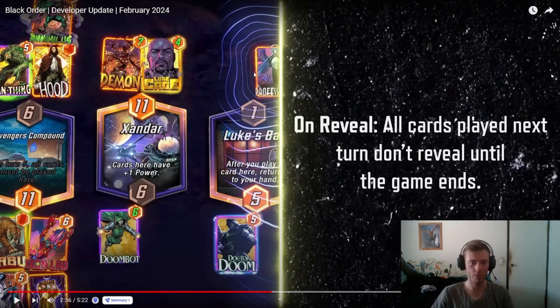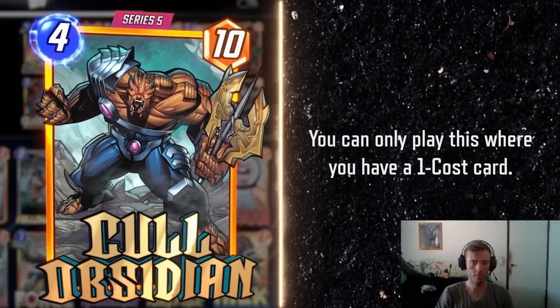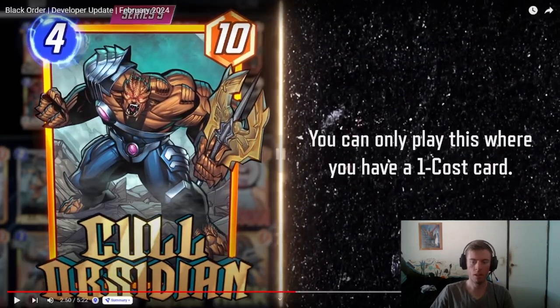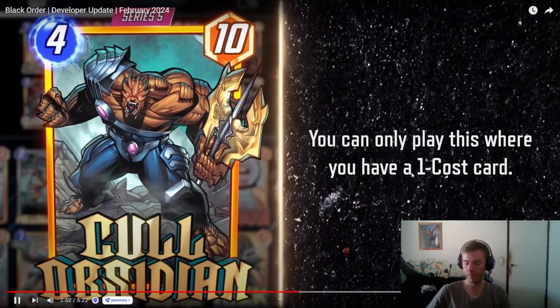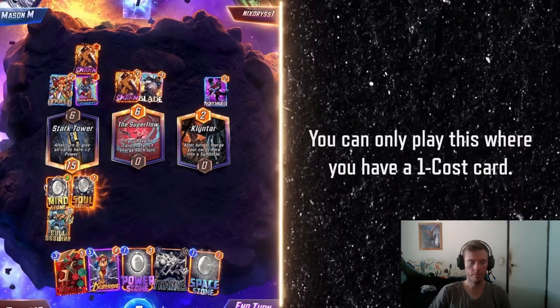That is actually very interesting with Professor X Lockdown decks, Annihilus, and even Leech — I didn't even think of Leech, that's a really good one. Cull Obsidian: as the strongest and largest member of the Black Order, he carries a big hammer and boasts unbreakable skin. You can only play him where you have a one-cost card. This definitely looks well in a Zoo deck or an Infinity Stone deck with Thanos. Even with Zabu on turn 3 slamming down. Cull Obsidian packs a punch in decks with a lot of one-cost cards.